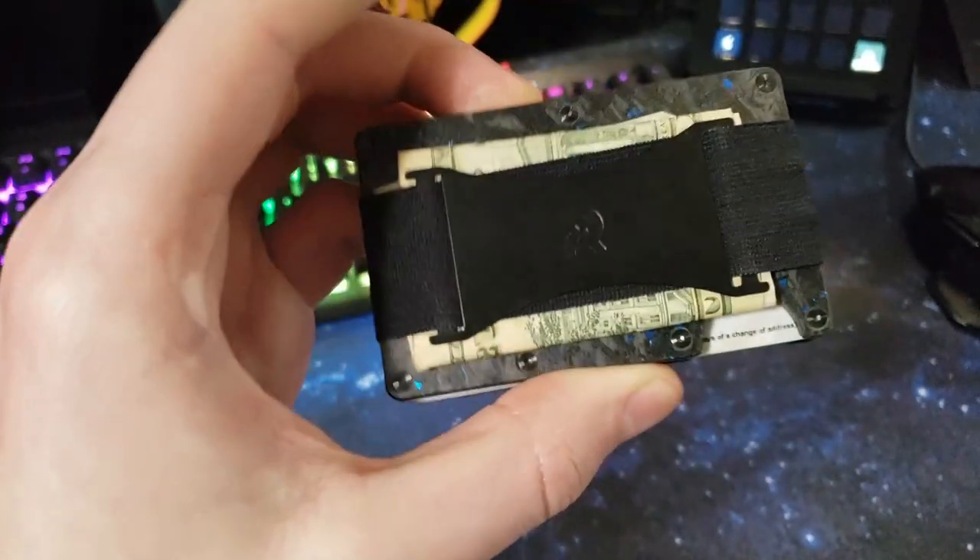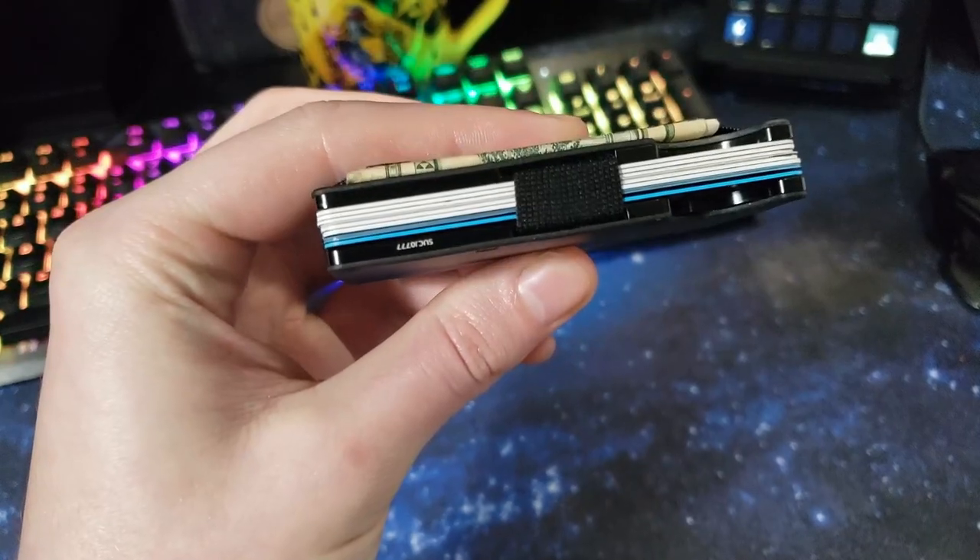Now, a quick word from today's sponsor — Ridge Wallet. Ridge recently reached out to me to check out their product, and so far I'm actually really enjoying it. Essentially, it holds all your cards and cash in a much smaller, compact, and more secure way. I had that traditional chunky leather wallet for the longest time, and it felt kind of awkward to hold because it was so bulky.